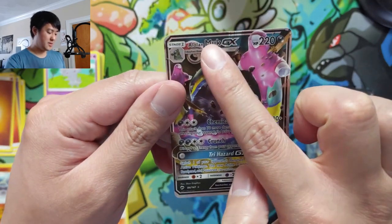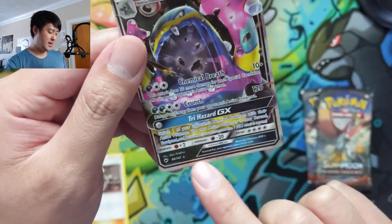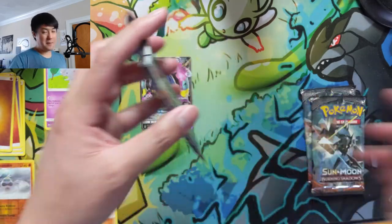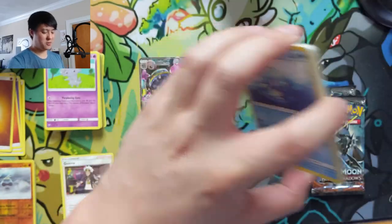Muk happens to be one of the ultra rares we hit in our latest Burning Shadows, so we're definitely getting a good amount of duplication. That Crabominable is wildly off-center — if you look at the border up here it's almost nonexistent beyond the black line, and on the other side you have all the silver. But we did get a hit. That could very well be all we get out of this ETB, but we've got three more shots.